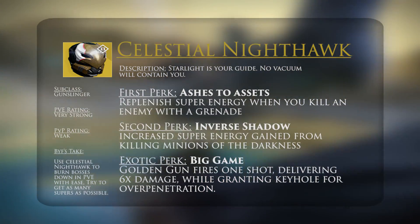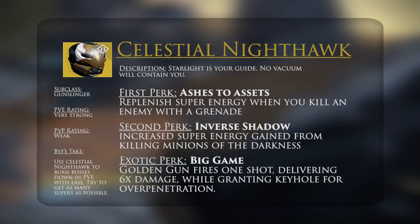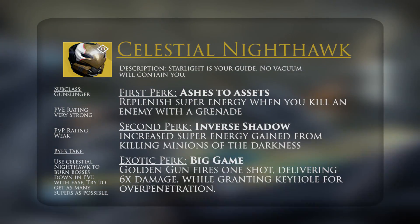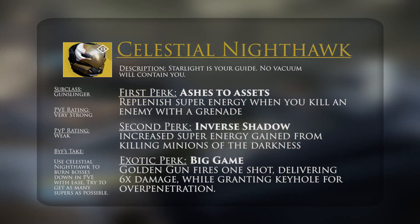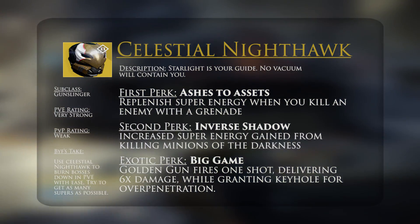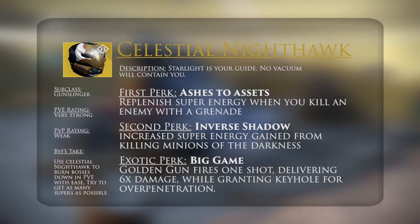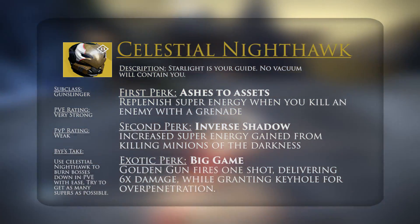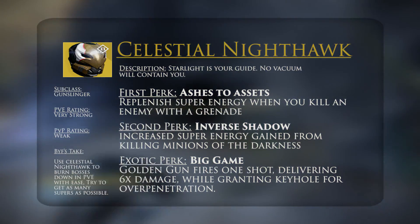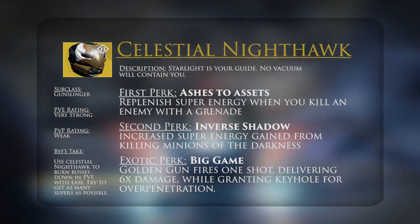As for one other note: if you're going to make a build around this, I'd recommend stacking into Discipline and Intellect specifically, so you can get the bonuses of Ashes to Assets and make your super recharge really, really quickly. Anyway, that's my take on Celestial Nighthawk — a really solid Hunter Exotic for PvE, something I think was really needed. I'm impressed, and I'm excited to jump in and play a Hunter in House of Wolves. My name is Byf. Per Audacia Ad Astra. I'll see you star side.